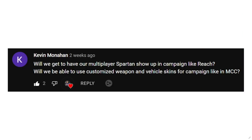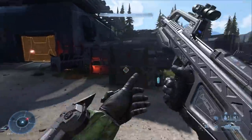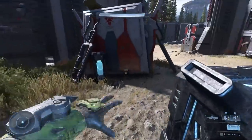This ties into the next question. Kevin Monaghan asks, will we get to have our multiplayer Spartans show up in the campaign like Reach? Will we be able to customize weapon and vehicle skins for the campaign much like MCC? I think that would be absolutely amazing. I really do hope we get a chance to play as our multiplayer Spartan within the campaign for co-op. Your Spartan that you play as in multiplayer is part of canon, so it would make sense for your Spartan to go to Zeta Halo to help the Master Chief. And maybe bringing over that multiplayer Spartan is one reason why campaign co-op has been delayed for so long.